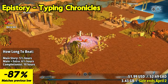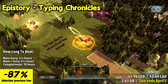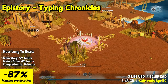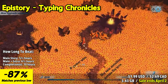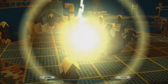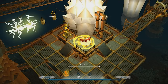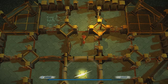EpiStory Typing Chronicles is a unique and captivating typing adventure game that combines beautiful visuals, atmospheric storytelling, and typing mechanics into an immersive experience. With its innovative gameplay and engaging narrative, the game stands out as a refreshing and enjoyable title for players of all ages. Players control a young girl on a paper-like world, where words and letters must be typed to progress. Typing accuracy and speed become essential as players solve puzzles, defeat enemies, and explore the stunning environments. This typing mechanic adds a fresh twist to the traditional adventure genre, making the game both educational and entertaining.